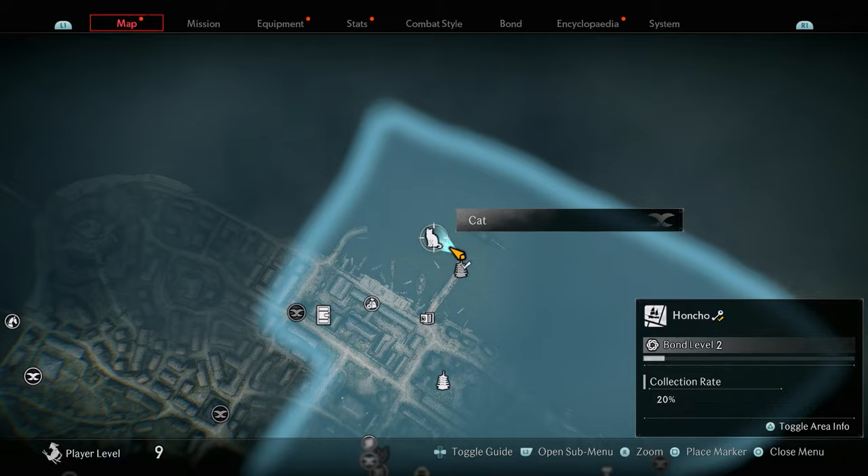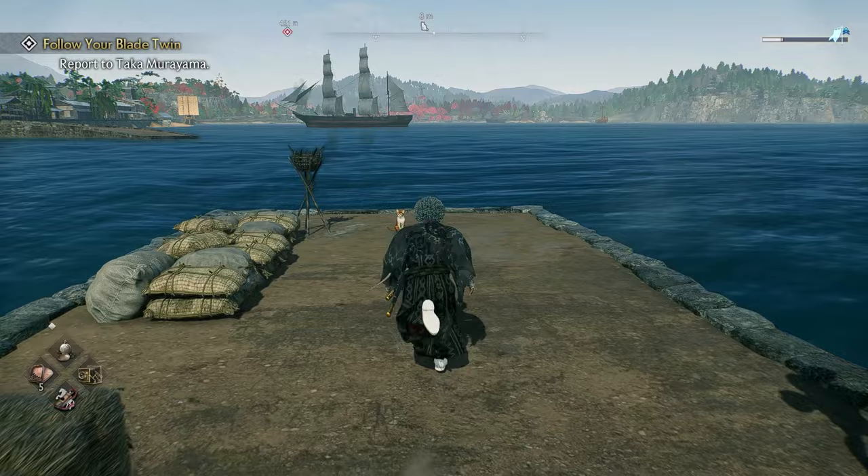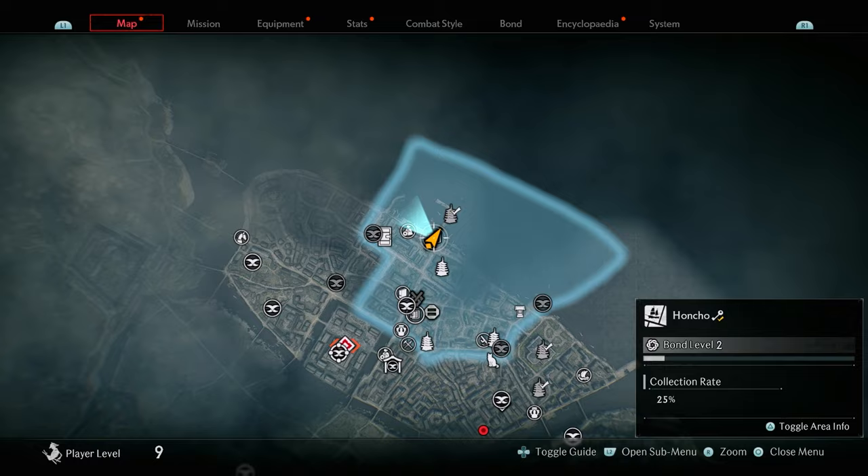The following collectible is another cat, located at the end of the path where the landmark was. Just follow along the path and once you get there you'll see the cat sitting at the end. Go ahead and pet the cute little cat.